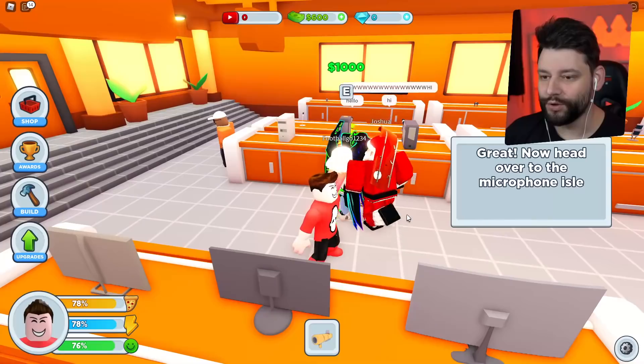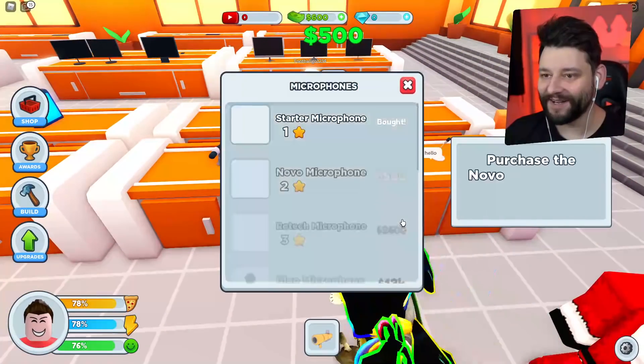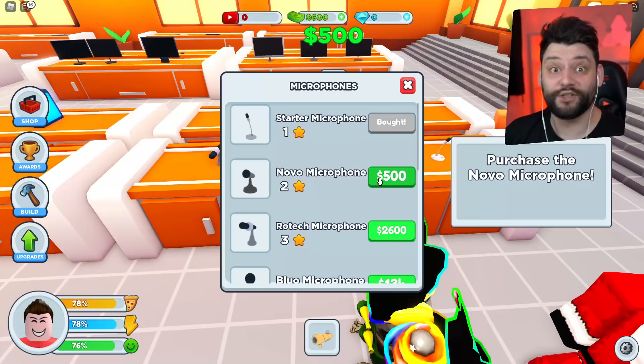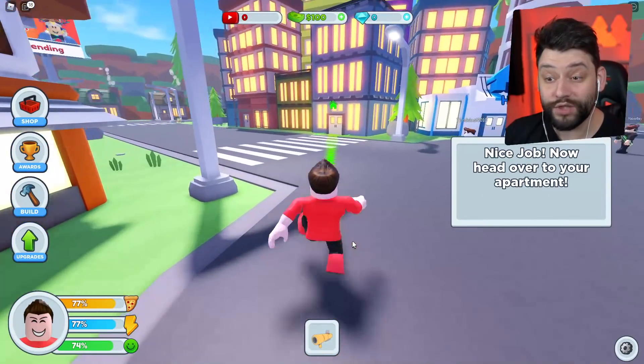Look at this right now — we're in YouTube Tycoon and these guys are like, oh my goodness, there's an actual YouTuber! We're going to buy this microphone. It costs 500 big ones. I've got 600, so I'm sure we can afford it. There we go. Now we're going to run outside and head to our apartment.